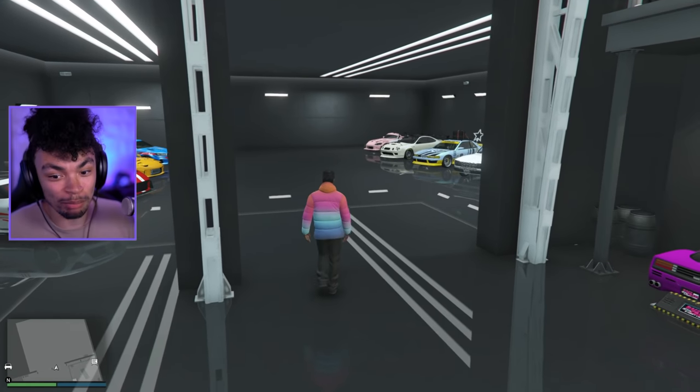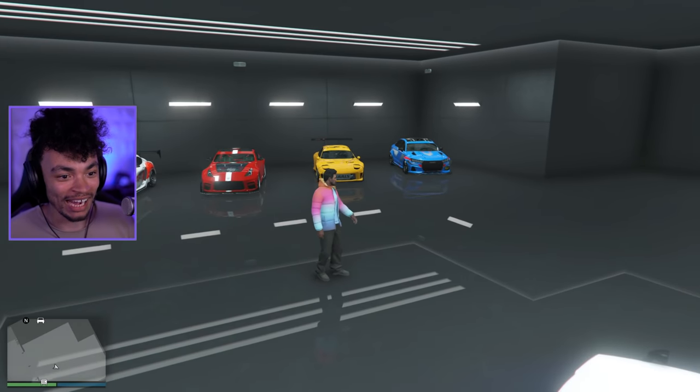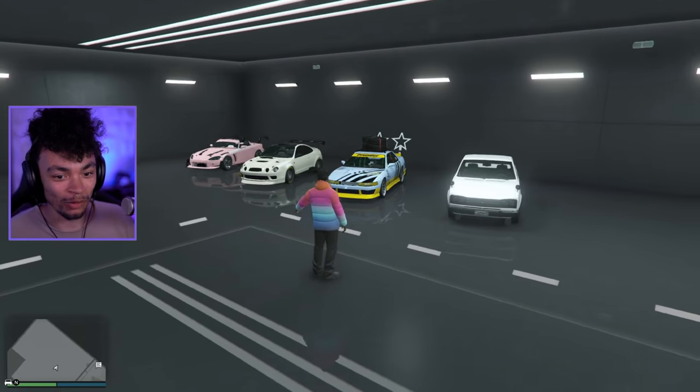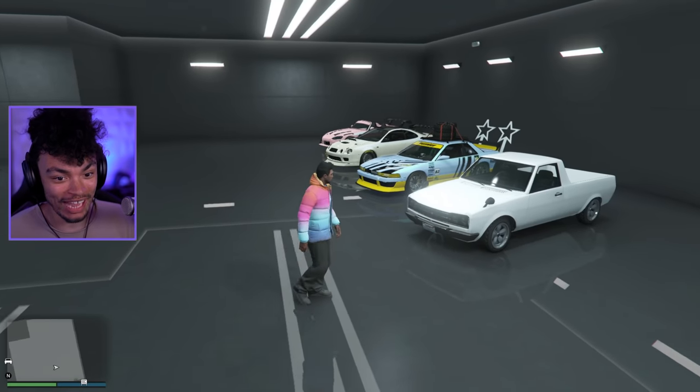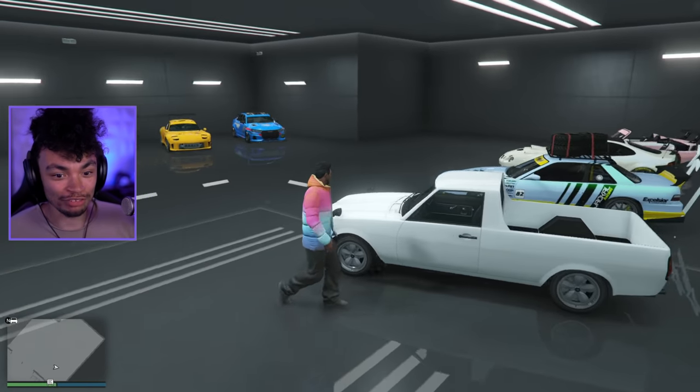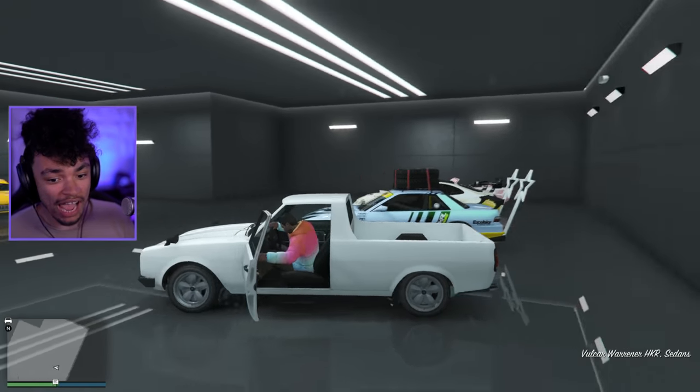Anyway, this garage is looking pretty darn full now. As you can see, it is properly packed in here. We've got two more slots left in the garage, which we're going to have to shuffle some of these to the proper garage. Anyway, let's go for a quick little drive in this.